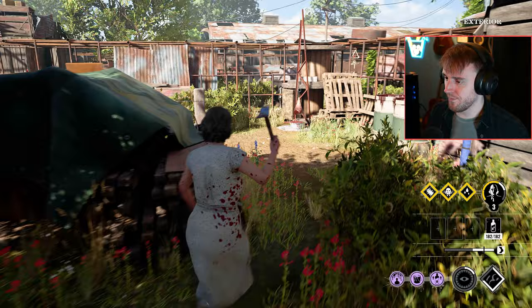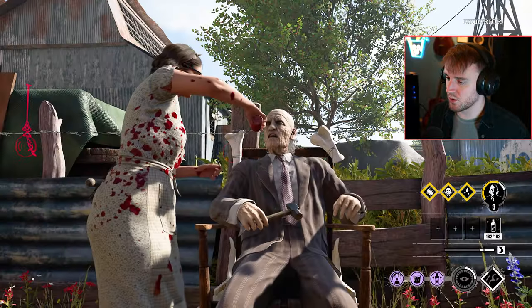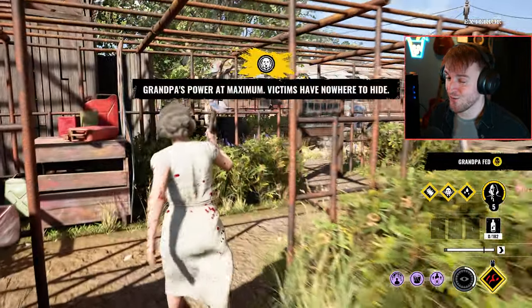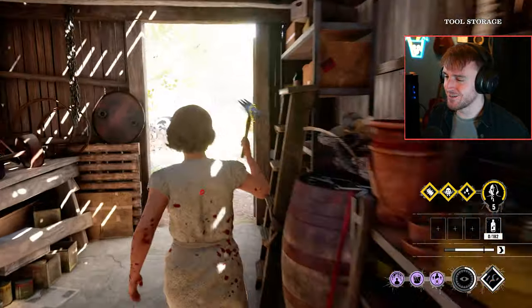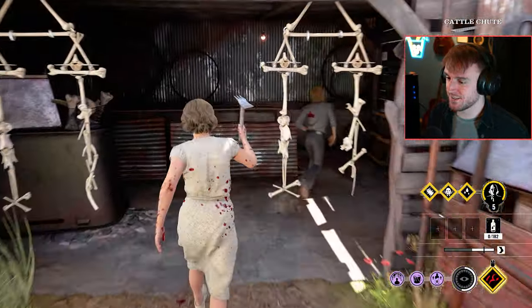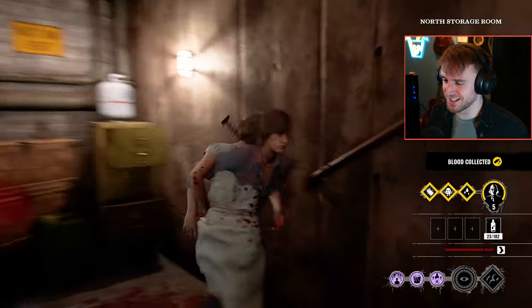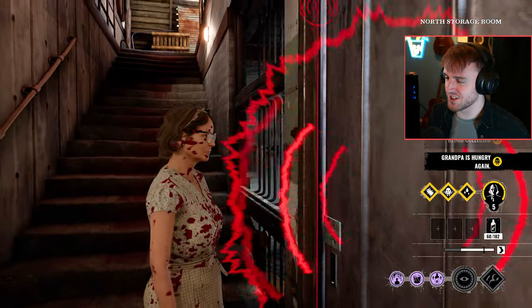They can exert loads of pressure in one area, but eventually with persistence we're able to just level Grandpa up repeatedly. That's crazy - look at that. Back to max level. There's nothing they can really do here - they have to stab him. Any hits will be good. There you go, two hits - got 60 blood.